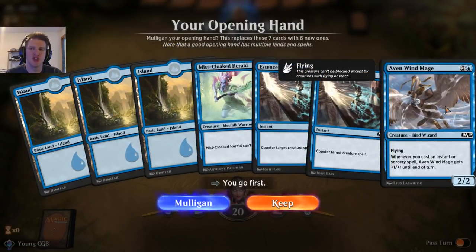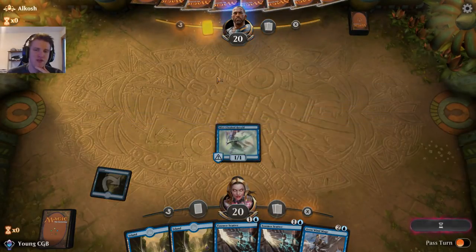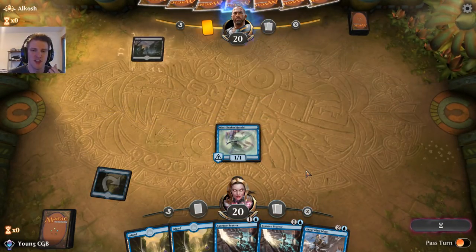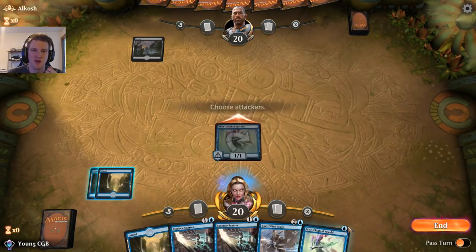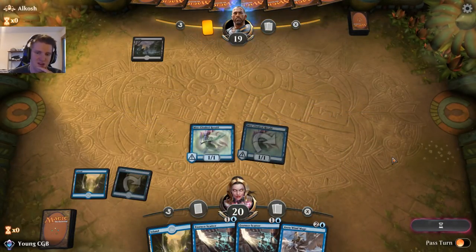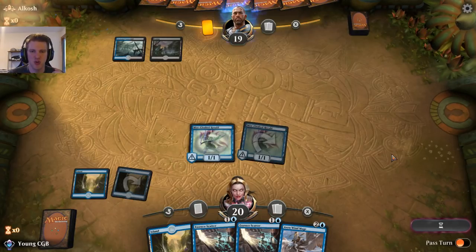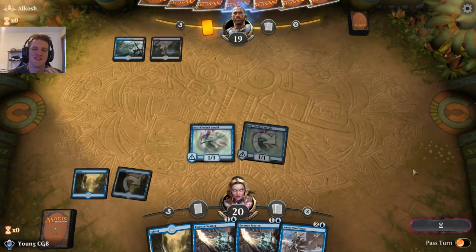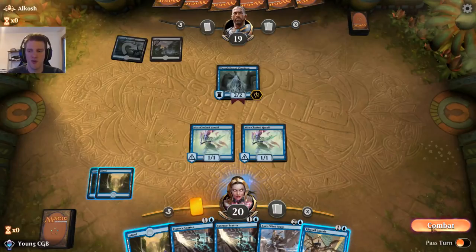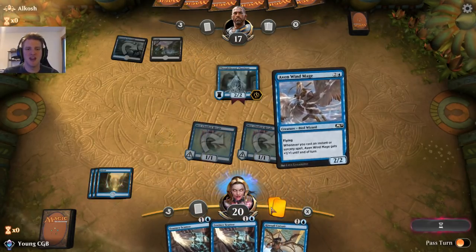Interesting — no Curious Obsession, no Jinn, but a Herald into a couple of Essence Scatters. We'll try it. Black mana — I don't know what the two-drop could be that I'm scared of, so I'm going to play another Herald instead of holding up Essence Scatter. I'm getting worried about Golden Demise since I'm playing a full-on control deck, which is very hard to play against when your counters are Essence Scatter. A Thoughtbound Phantasm — we've got a long time before we worry about that. I think I have to save the Scatters for things like Doom Whisperer, and in the meantime I've got to keep the pressure very high.